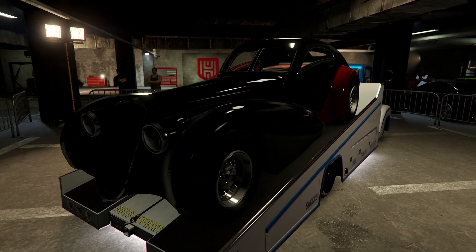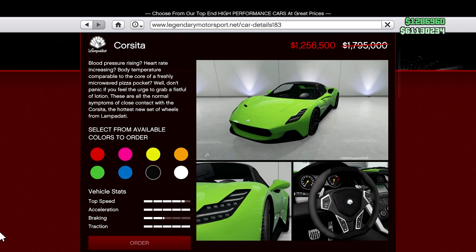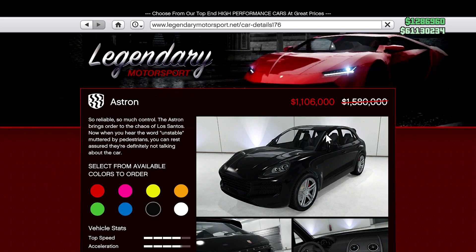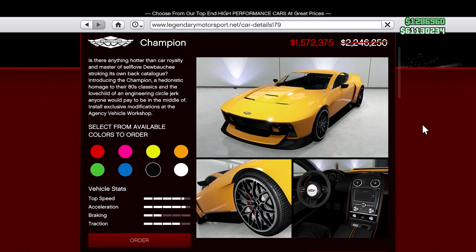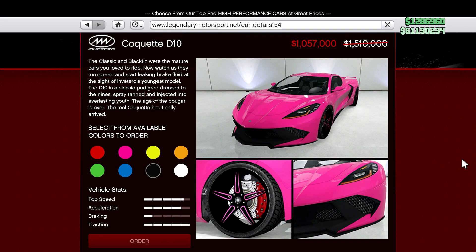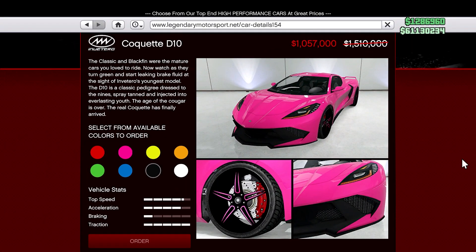With those two vehicles out of the way, let's take a look at the sales of the week. On Legendary Motorsports we have the Corsetta on sale along with the Cinquemilla and the Astron. From the Agency we have the Champion and the Ignis, and wrapping up Legendary Motorsports we have the Coquette D10, which you can get for a significant discount.